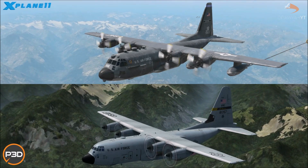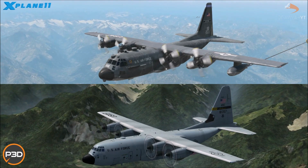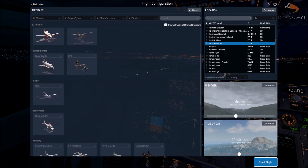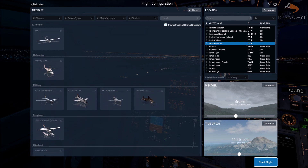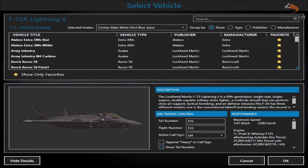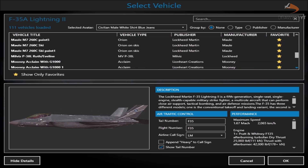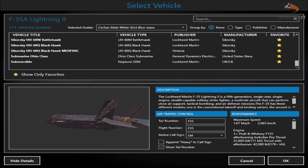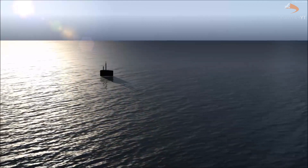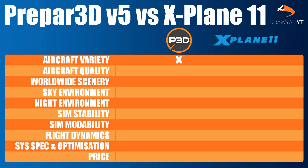First, we will take a look at how many aircraft and variations are available across both platforms. This section will not take into account the quality of each aircraft, just how many you are available to fly from the get-go. X-Plane 11 comes with 20 aircraft, a glider and a helicopter, for a total of 22 loadable vehicles — a nice number giving a full range from commercial to light options. Prepar3D however gives you a whole lot more: 25 aircraft, 10 helicopters, 3 avatars, 2 submarines and even a drone — a total of 41 loadable vehicles. With twice the loadout available, P3D gets the first point.